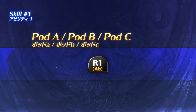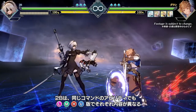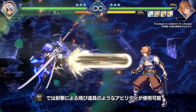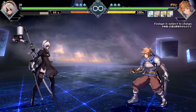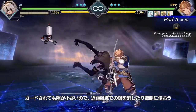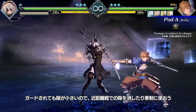Pods A, B, and C. An Android's arsenal is mighty, and each of your skills possesses a unique framework, even when sharing an input. Pressing the skill button, principally speaking, fires a projectile. Light is Pod A, and diagonally fires a Gatling Gun. Recovery is quick, even when blocked, so fire at will when you need to apply pressure from close range.